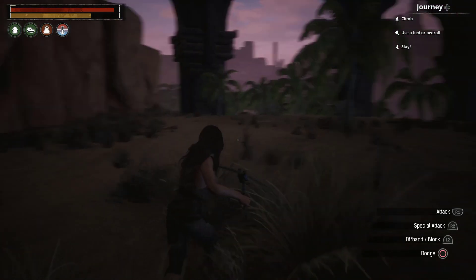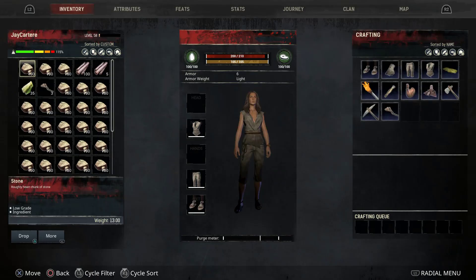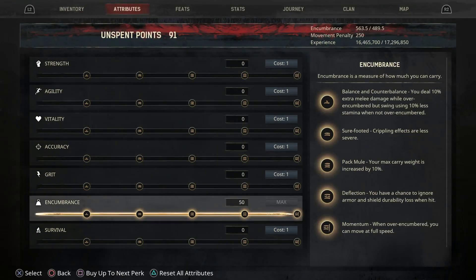There are also items in the game that will add more points to your encumbrance attribute. I'm not that far into the game so I'm not going to talk about them now, but later down the line when I play more and learn about these items I will make videos on them. That way you don't have to spend all your skill points to get to the end of the encumbrance tree.